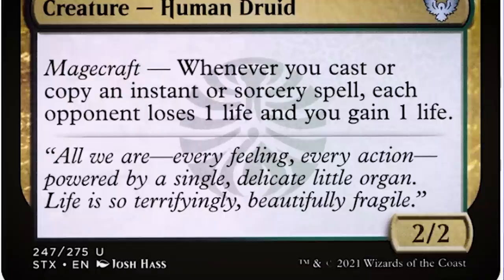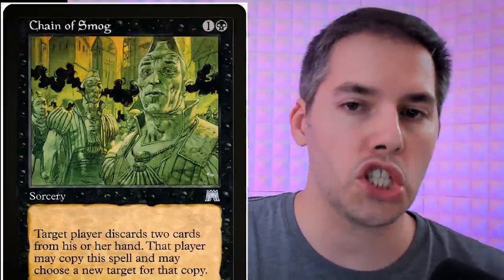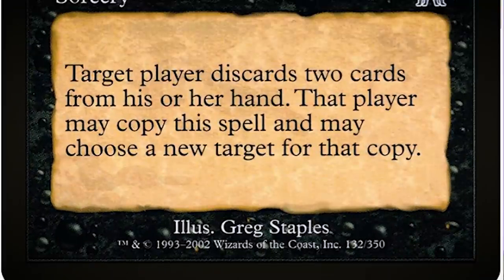This next combo is a storm player's dream. We've got Witherbloom Apprentice — green and black — with Magecraft: whenever you cast or copy an instant or sorcery spell, each opponent loses one life and you gain one life. How are we going to chain this over and over again? We're going to use Chain of Smog: target player discards two cards from their hand.